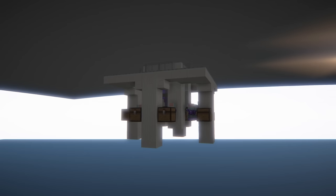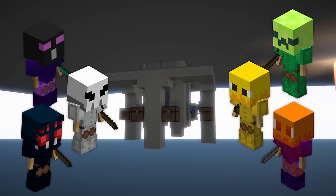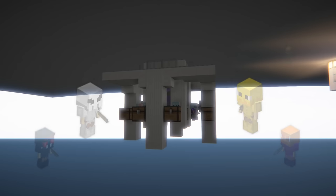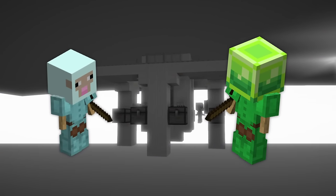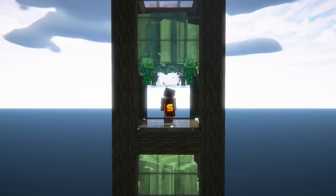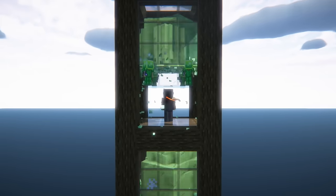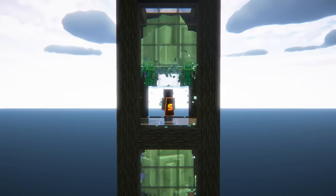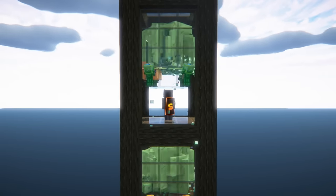After posting my Revenant minion setup video a few weeks ago, it became clear that this design was super useful for your average 1-block-wide mobs, but if you wanted to use larger hitbox mobs such as slime or sheep minions, this design doesn't really work. As a result, I've spent some time off camera tweaking the previous design to create the most compact and useful mob minion setup, but this time designed specifically for larger mobs.